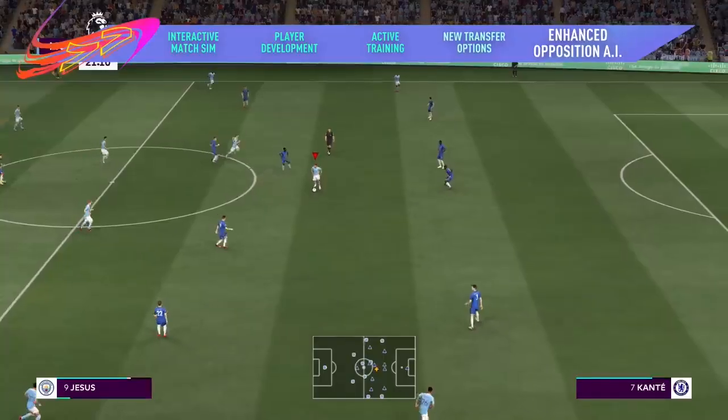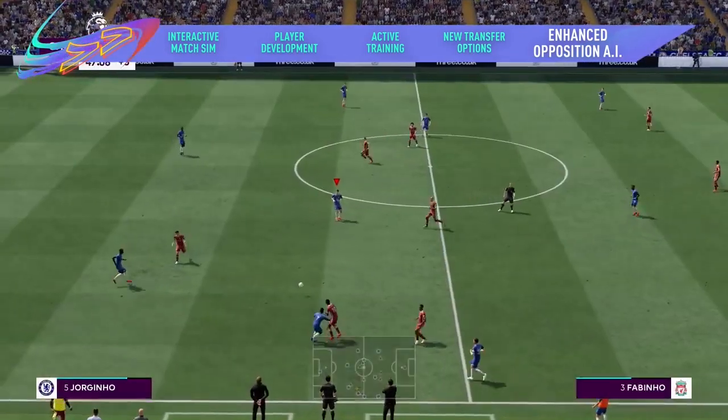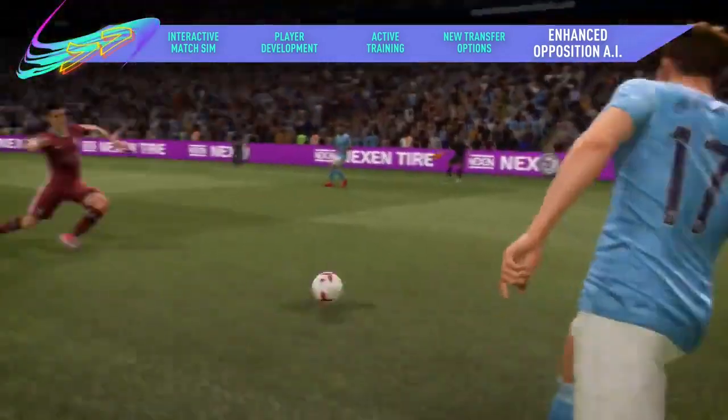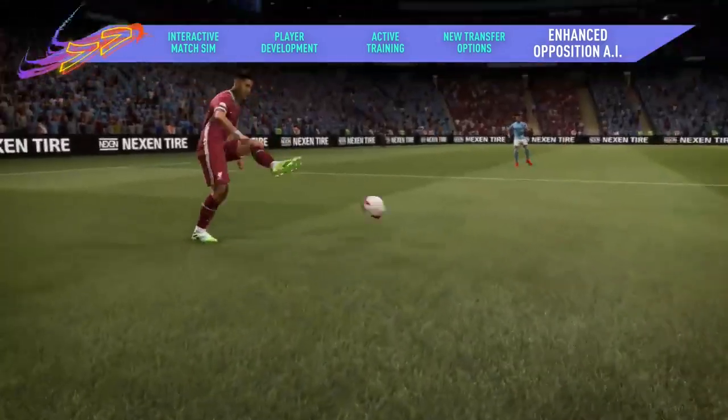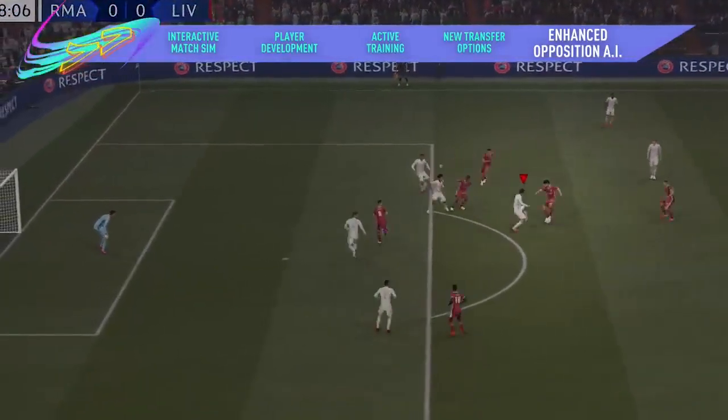Overhauled Opposition AI gives you a more intelligent opponent to play against in every match. New tackling, player switching, and marking logic makes Opposition defenses harder to break down. And at the other end of the pitch, more intelligent attackers have a stronger understanding of dribbling and passing to keep you on your toes from game to game.